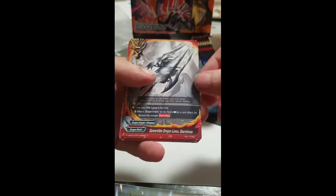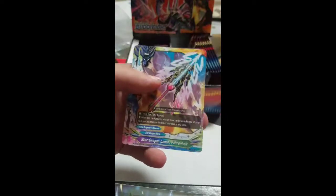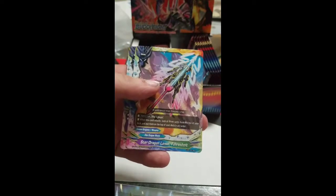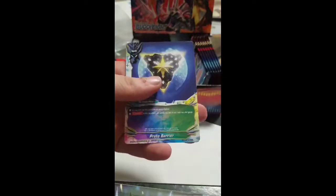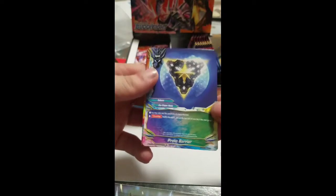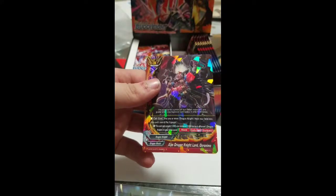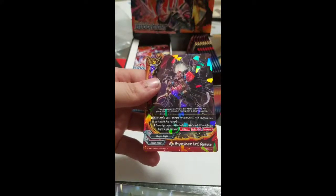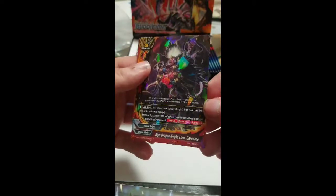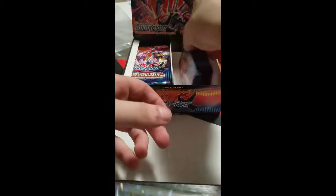Convertible Dragon Lance Garan Lance, Sun Dragon Shield — never knew that was in the set, they throw in randoms for Star Dragon World — Dragon Lance for Honorent, Proto Barrier, not bad, Elf Said Dragon Knight Lord Gramano. Not bad at all.